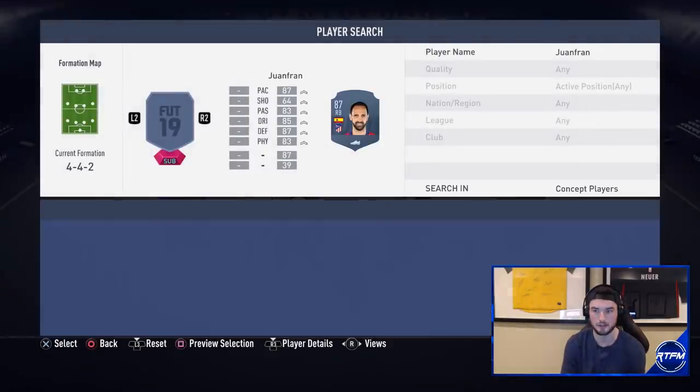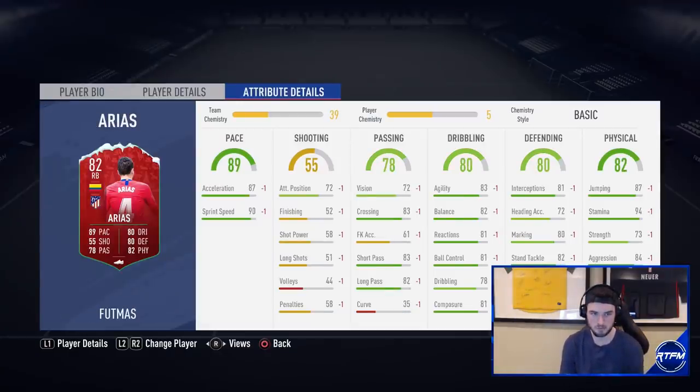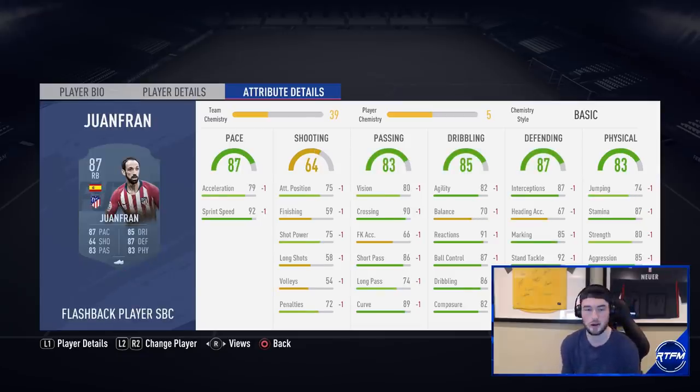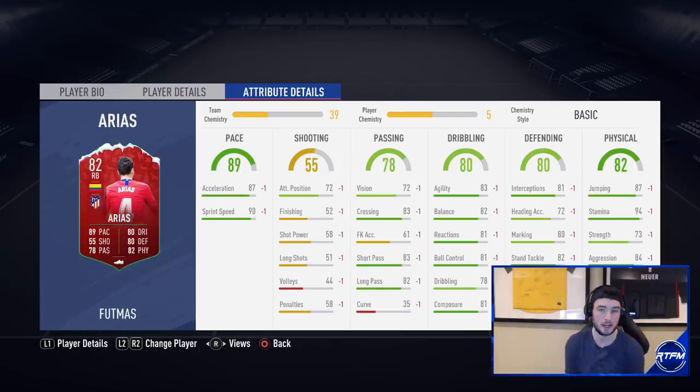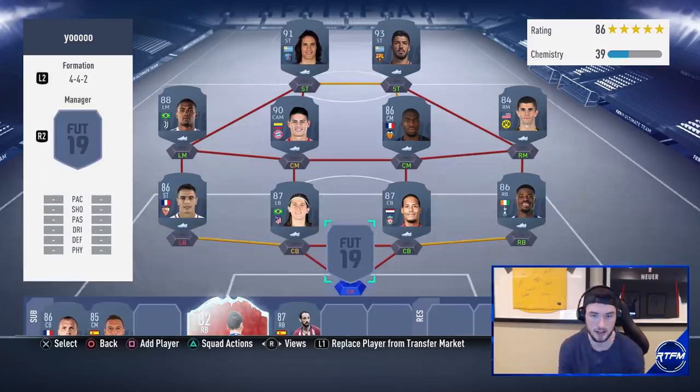Arias is probably one of the best value cards you can get right now. He's about 15,000 coins and is extremely comparable to flashback Wan-Fran. Flashback Wan-Fran has better defensive stats, but Arias is close and has better balance and significantly better acceleration. In a La Liga team he's great — you get a weak link to Davies and Sanchez, plus an Atletico Madrid link. He's got 94 stamina as a standout stat. I would totally recommend going and doing his SBC.